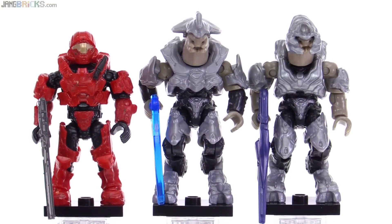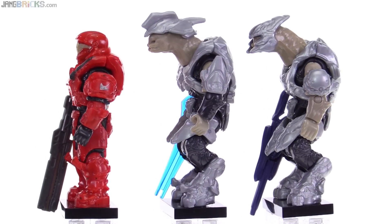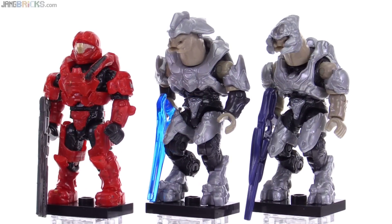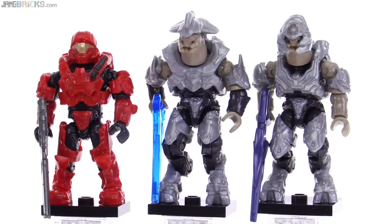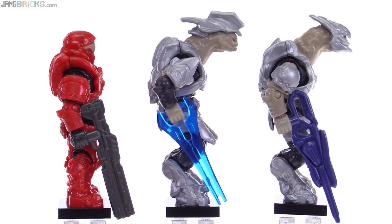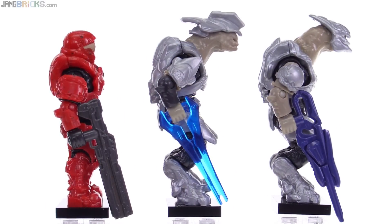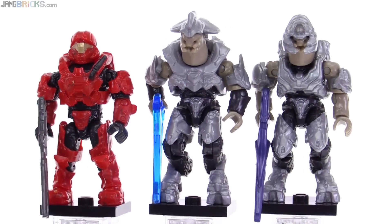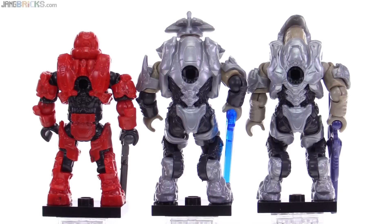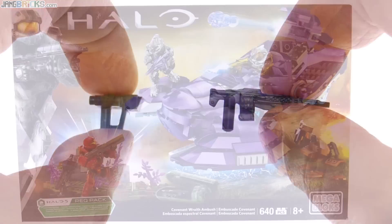The three figures included are the Helljumper Spartan, which looks really good in that color scheme — they've officially put that character on Fireteam Stingray, with the emblem printed on the left shoulder, plus a paint application for the knife. In the center is an Elite Commander, and on the right is an Elite Miner. These are not in the very brightest silver Mega Bloks has available — that's the color introduced with the Terminator Genesis line — but the second brightest, which was also used in parts of the Wraith build itself. They all look pretty good. Also included as extras are a target designator and a SAW, both in gunmetal gray. Pretty well done.